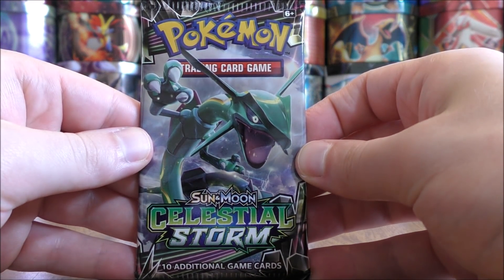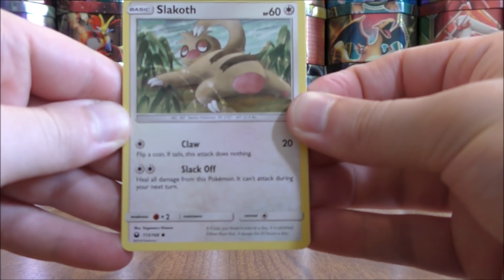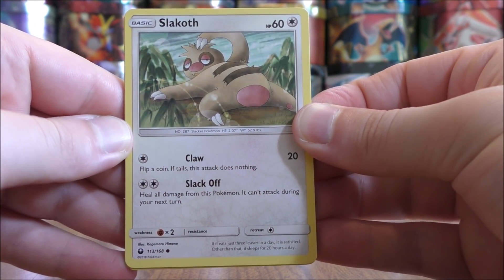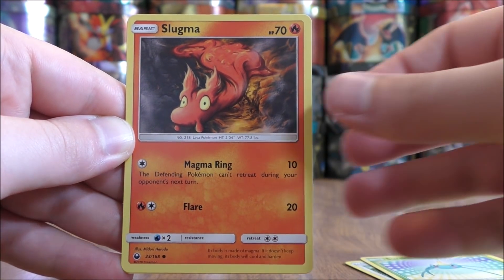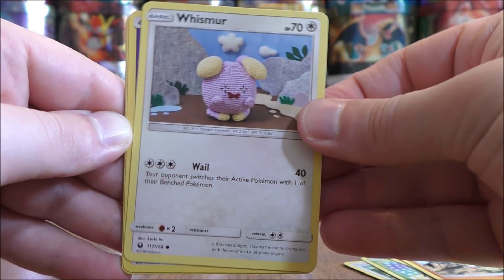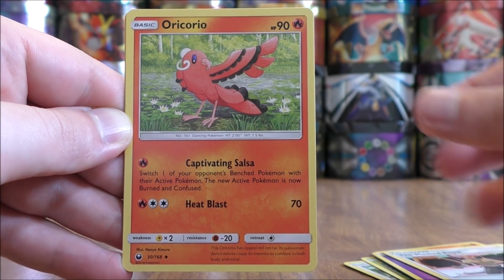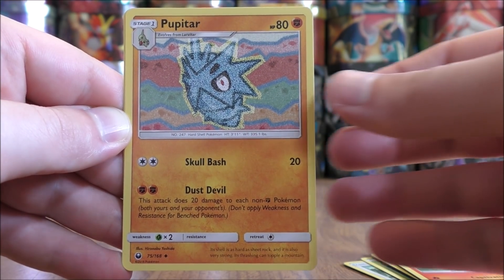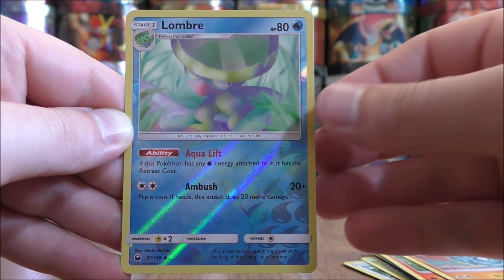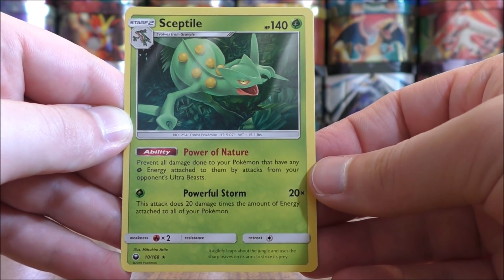Rayquaza pack now — still hoping to pull a Rayquaza GX. The Latios Prism Star is the card I like most in this set. This pack starts with Slakoth, Surskit, Slugma, Larvitar, Whismur, Psychic Type Energy, The Masked Royal, Oricorio, Pupitar, a Reverse Hollow of a Lombre which is another uncommon, and the final card is a Sceptile.